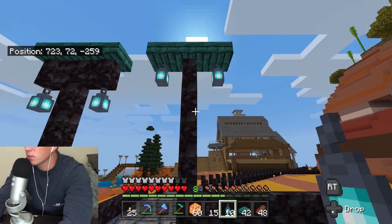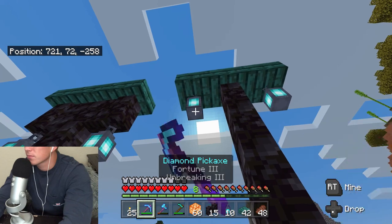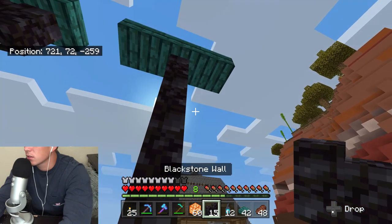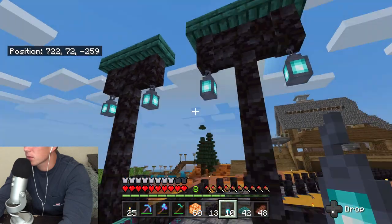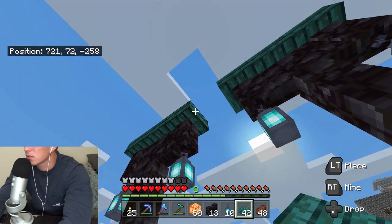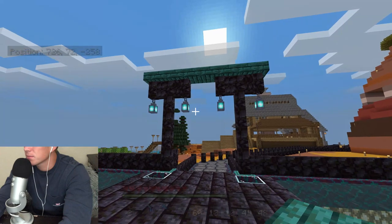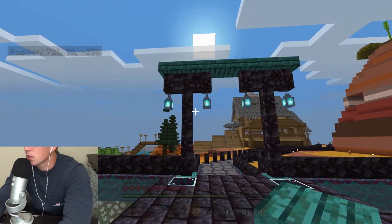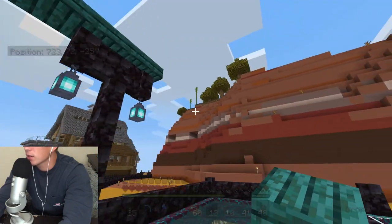I might need to connect those, right? I forgot — I gotta add the blackstone walls in. Perfect. What if I add a ring around the top and then add some sort of light system — just in the corners I could add the same torch system that we added here.